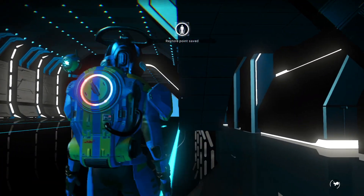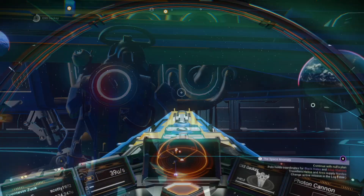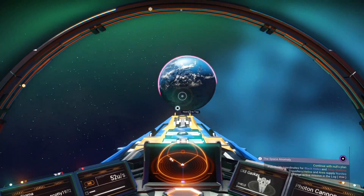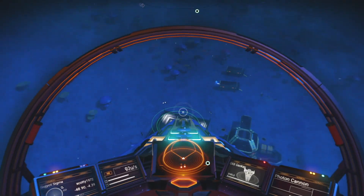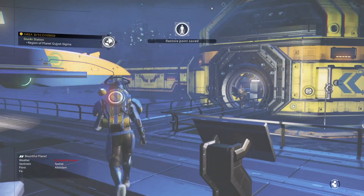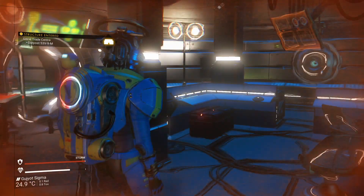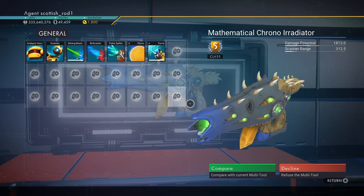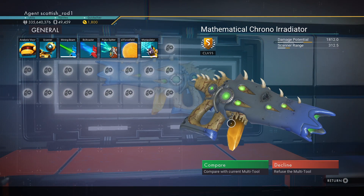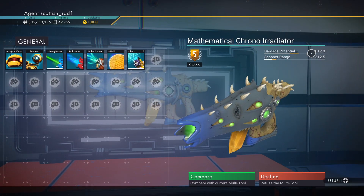Do a reload at the space station. And there it is, the blue and yellow alien multi-tool — VTech, fantastic. For some reason the colouring always seems to be slightly different in these menus. And the stats? Well, I'm not here for the stats, I'm here for the look.